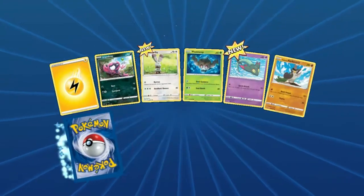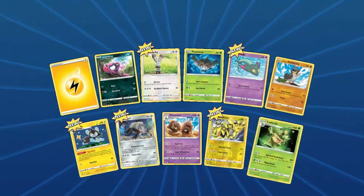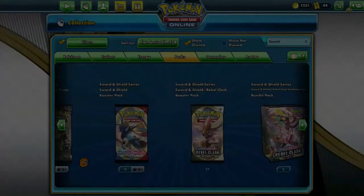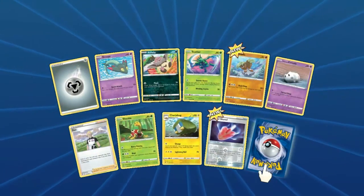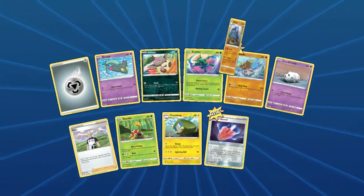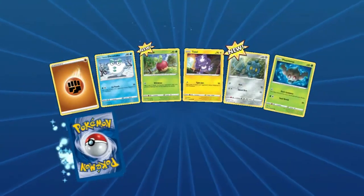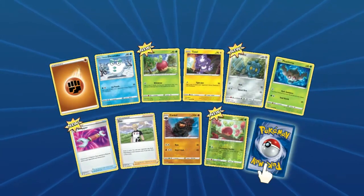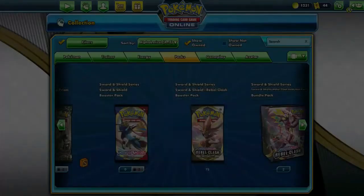We're kind of just slipping through those 86 packs, so I apologize — these are all new cards. My longer videos don't do as well, so I won't spend all the time going through each one. So far pull rates have not been great — I'm not getting any Scoop Up Nets, not getting any special energy. I think we've got a Capture Energy before. Tool Scrapper — there we go! Oh, is that three Wishiwashi in a row?